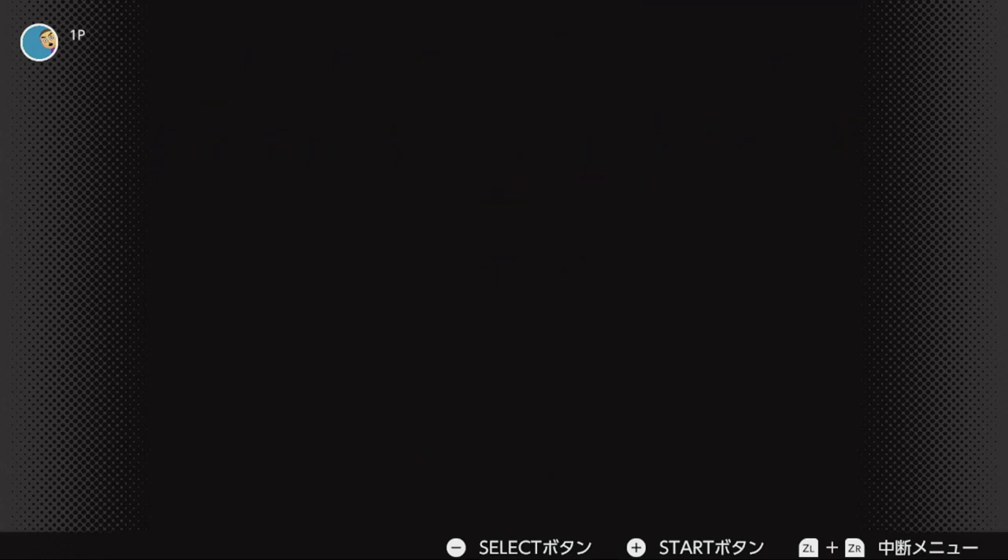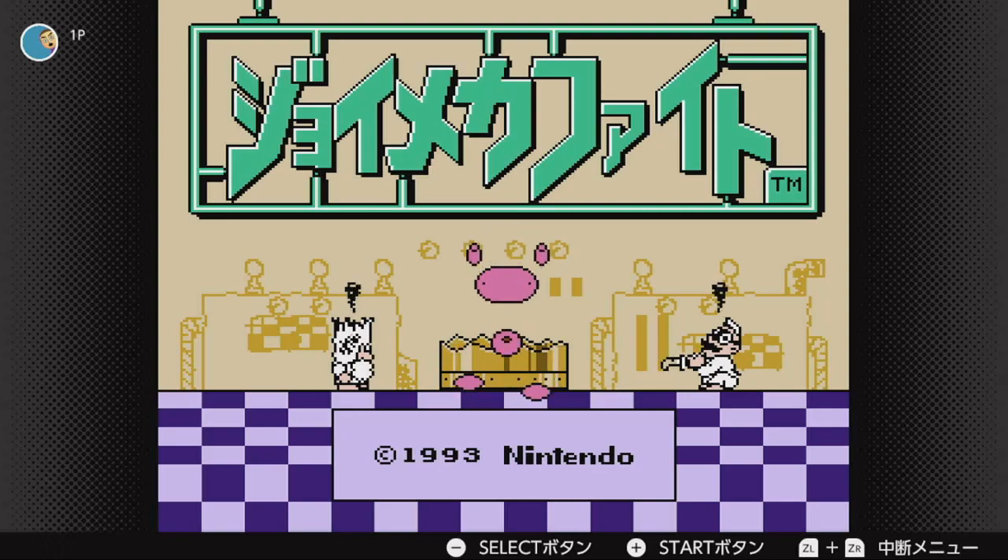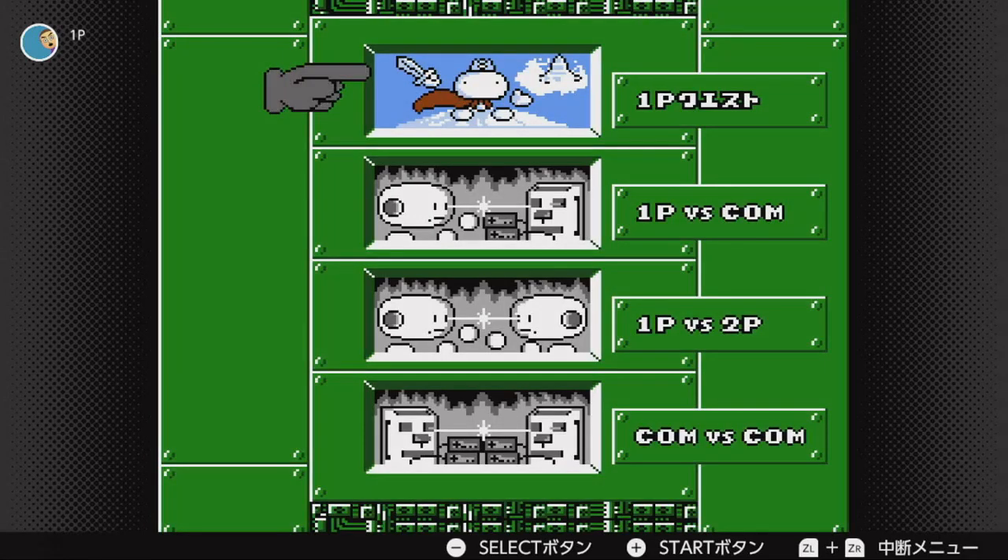Even if you do have a paid version of Nintendo Online, you can actually still have access to this game. If you have a Japanese account and then you download the Famicom Online app on your Switch, then you can just access it using your actual account and just play this.